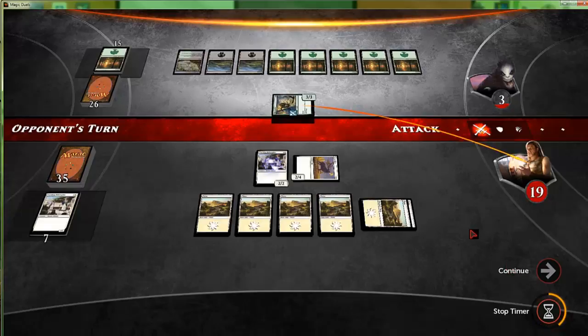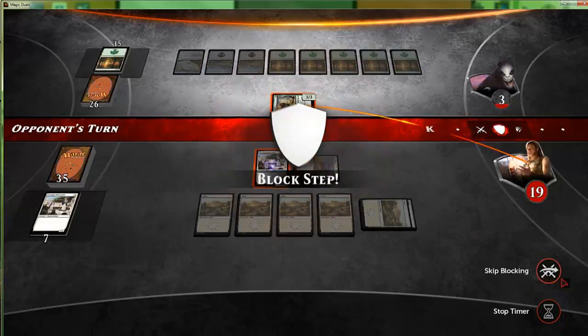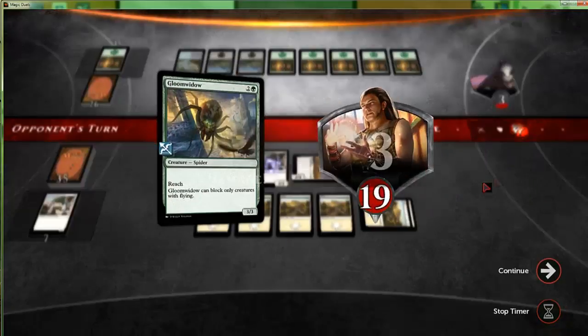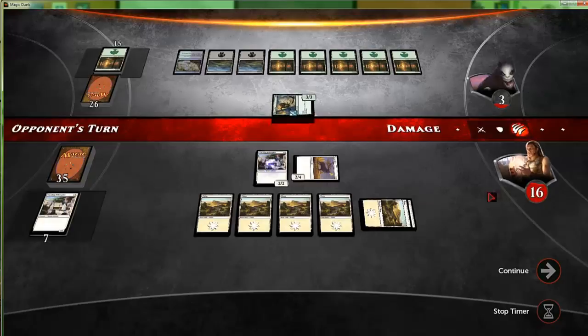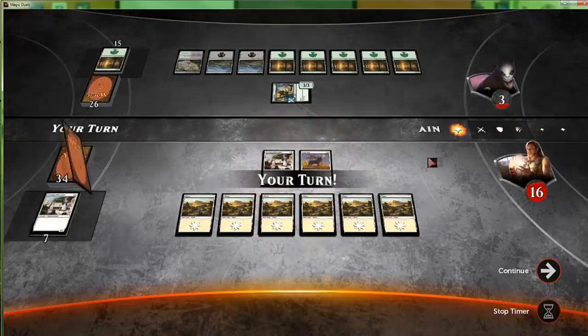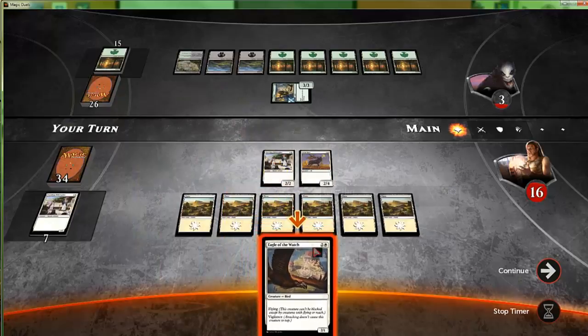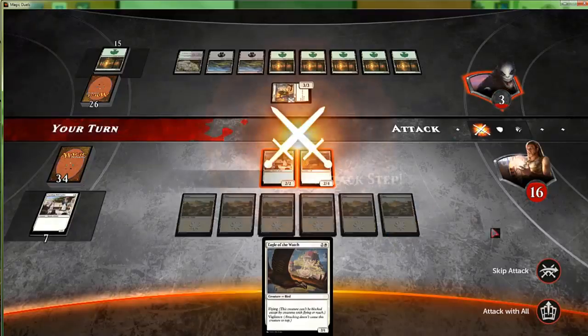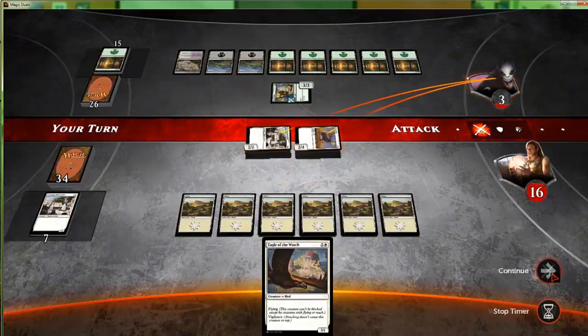That is why it's important to pay attention to detail. Our creatures can get over that three-three, and dangerous — drew land for turns. We're gonna attack; we'll accept that damage because we certainly do not care. We'll take a hit to our pride and take ourselves down to 16 just to win this game. Attack with all — there we go, that's a second win.